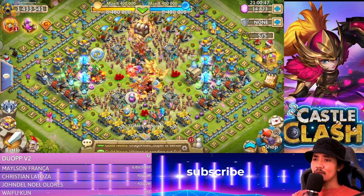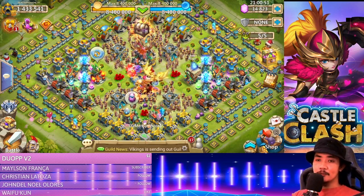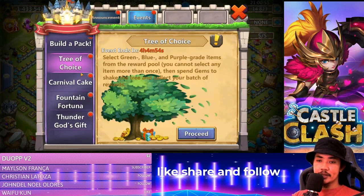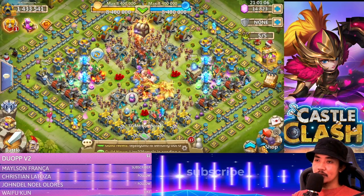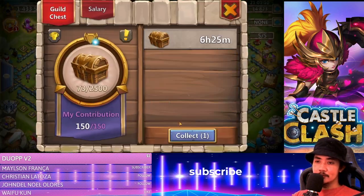Let's see where we can spend our 14,000 gems. Should I go with the tree of choice right here, or should I go with the other 5,000 gems option? I need at least 16,000 gems, but unfortunately I just have 14,800. Where can we get some gems first?